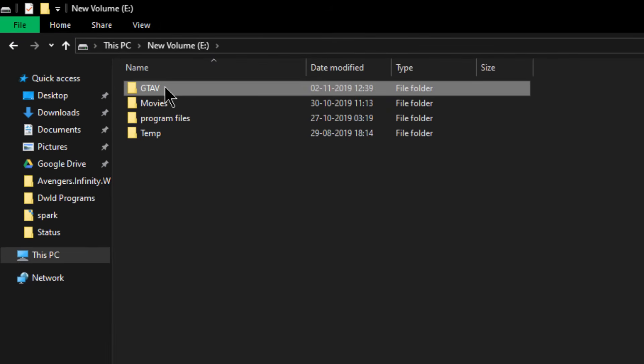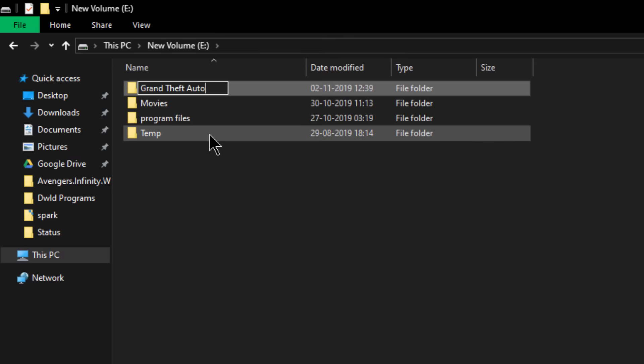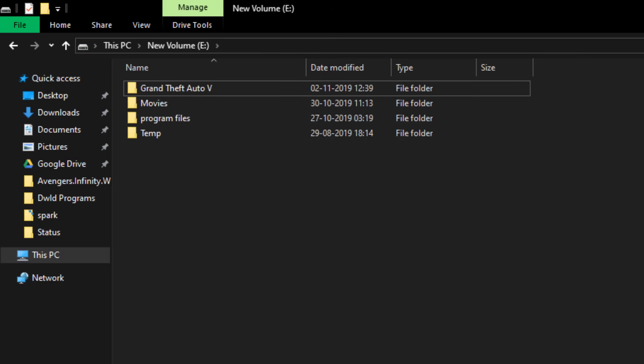So you need to go to the game installation folder and find the folder where your GTA 5 is installed. If your game installation folder is named as GTA5 or some other name, you need to rename it to 'Grand Theft Auto V'.